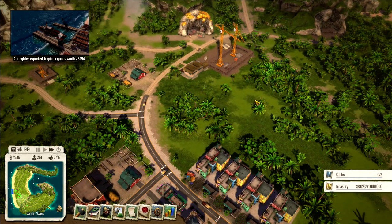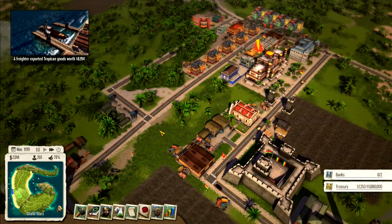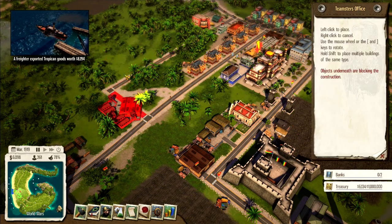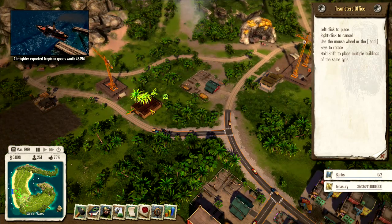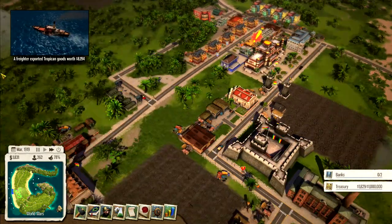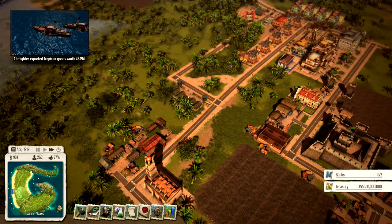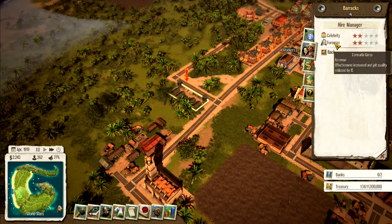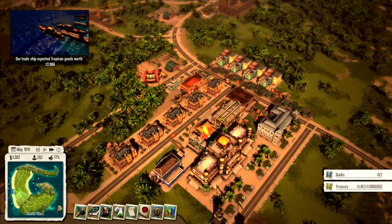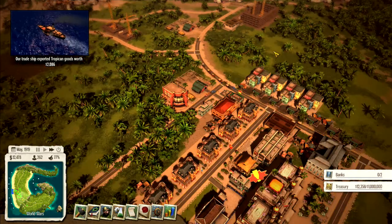We've got a lot of production going on. We only have two teamsters offices and two construction offices, and I do want to add another teamsters office, probably over here. The tenements and barracks are in — let's check them. Can't upgrade them, so they're fine. We have a foreman with increased effectiveness and increased job quality — I feel like that would be good for the rum distillery once it goes in.